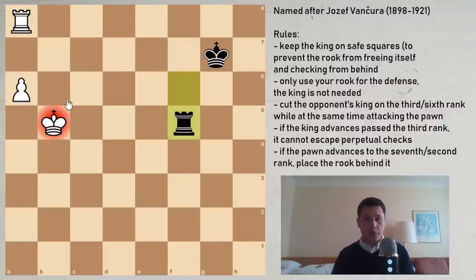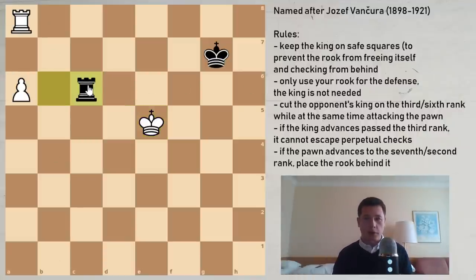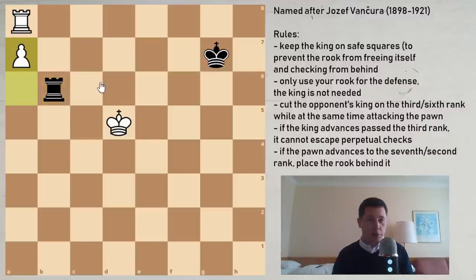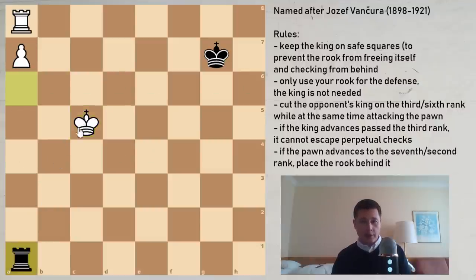Rook to f5 is the correct move. Let's say king to c6 — most resistant — rook to f6 check, king to d5, and you can now just wait with rook to b6. If king to e5, you can go rook to c6. But if after rook to b6, white tries to play a7 trying to make progress, you simply go rook to a6, and we now have the original position where the pawn has advanced to a7 and our rook is behind it — an automatic draw.